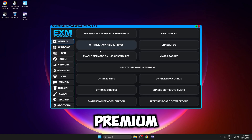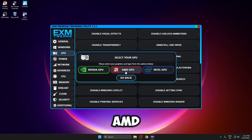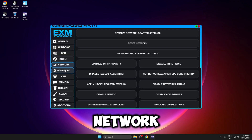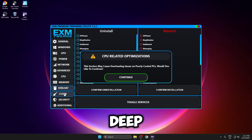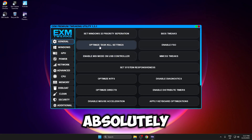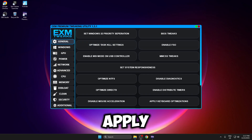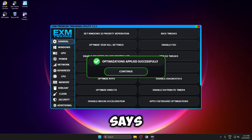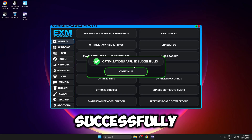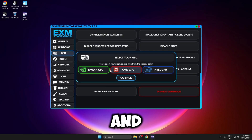This is what EXM Premium looks like when you first open it. You have General, Windows, GPU tweaks, Nvidia, AMD, and Intel, Power tweaks, Network, Advanced, CPU, Memory, Debloat, Clean, Security, and Additional. To apply the tweaks, all you need to do is click on a tweak and it says 'optimization applied successfully.' I'm going to do that for every single tweak.